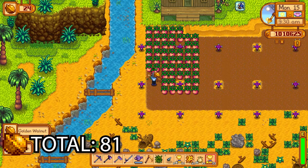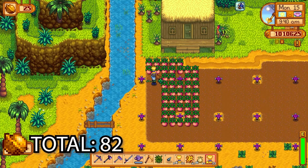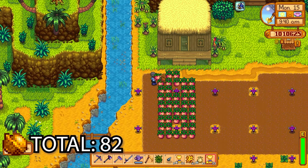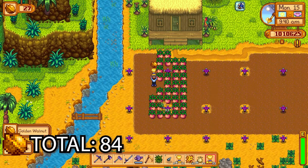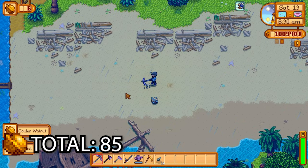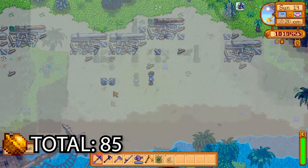We're also going to get five more golden walnuts from farming — you get a maximum of five from the farming profession. I don't think you get them from using the scythe — correct me if I'm wrong in the comments — but as far as I'm concerned you have to pull up the crops by hand for a chance to get the golden walnuts, because I never actually get any when I scythe the wheat.